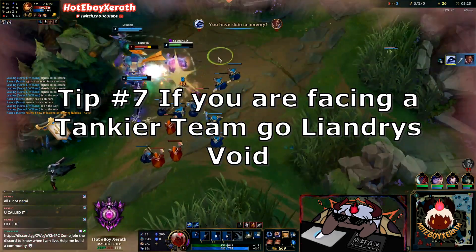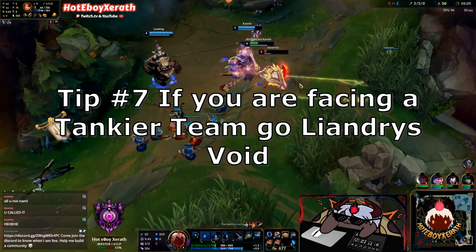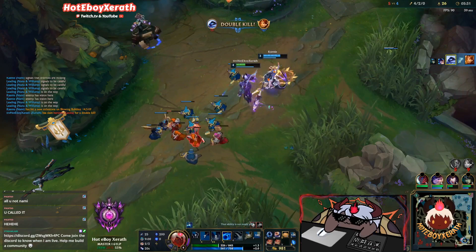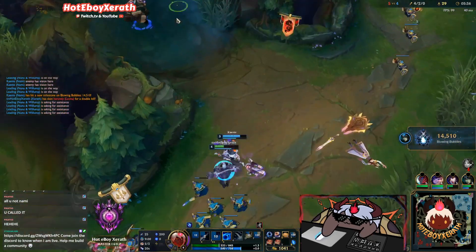Tip number 7: if you're facing a tankier team, you should look to go Liandrys and Void Staff instead of Luden's and Shadowflame. The reason is that flat magic pen actually falls off really hard when you're facing a team with magic resist.